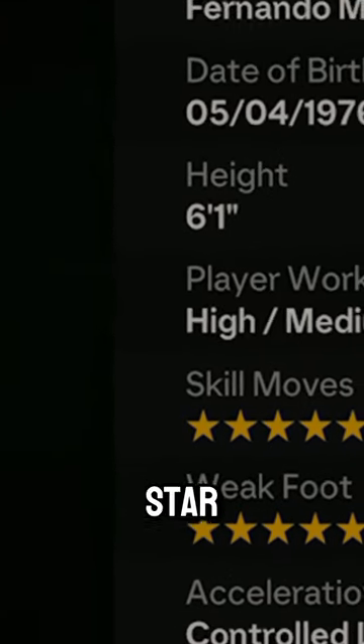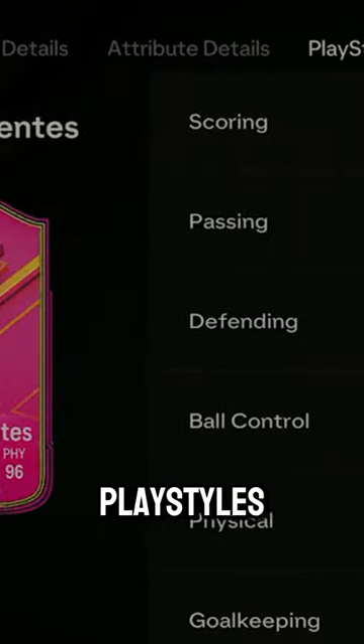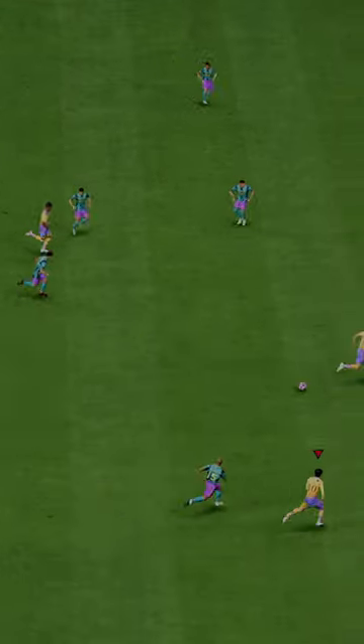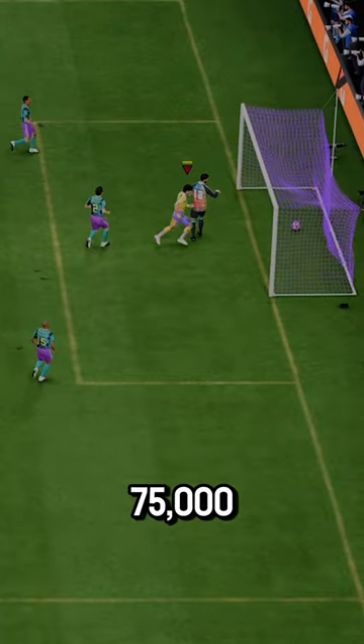5-star, 5-star — sweet — but average body type. Decent playstyles, but only has 8 total playstyles. Really low for Fuddy's. You can acquire him via SBC for 75,000 coins.